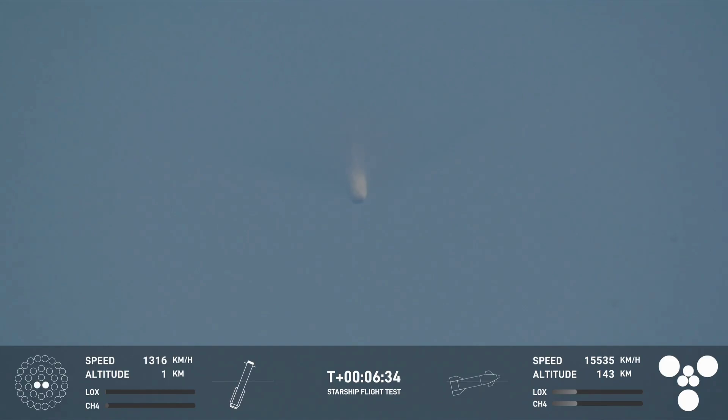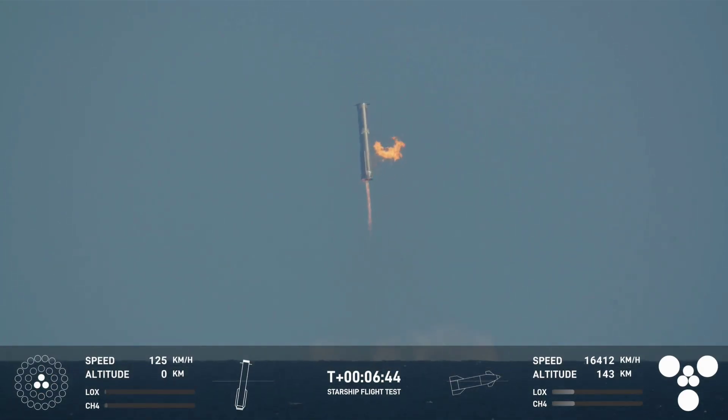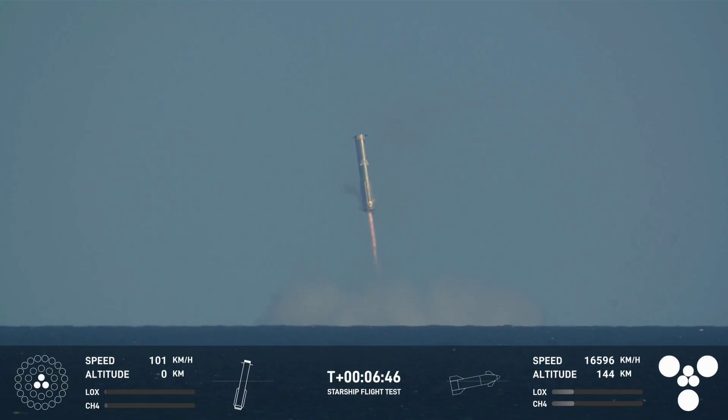We saw earlier those grid fins — there are four hypersonic grid fins. We can see that the landing burn has begun on the super heavy booster. Same pattern: 13 engines will light, gone down to three, just as we expected.